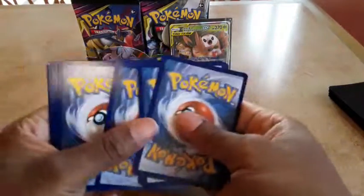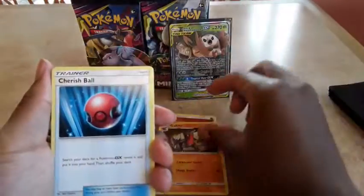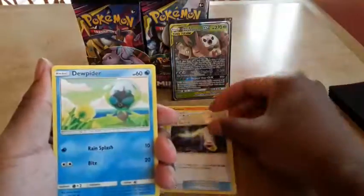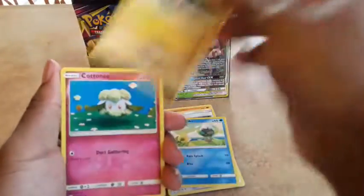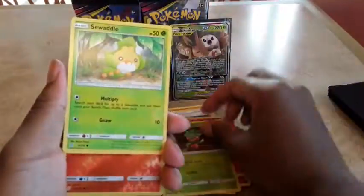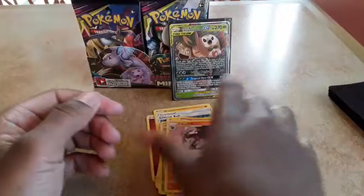Pack number four. We got a fighting energy, another Cherish Ball — that's my second one — Tack Switch, Deino, Druddigon, Cottonee, Scyther, Swadloon, Litwick, and Excadrill.